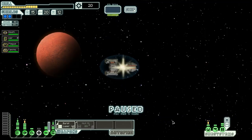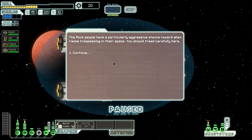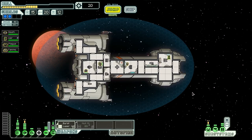The rock people have a particularly aggressive stance towards alien races trespassing in their space, so we should definitely tread carefully here. However, we're going to have to stop this episode here for now. We made it to the third sector, which is where we normally have to stop. If you have enjoyed the episode, don't forget to like. Thank you very much for watching - this has been Vanguard of Valor with another episode of FTL on board the VSS Apocalypse. I will see you next time. Bye-bye.